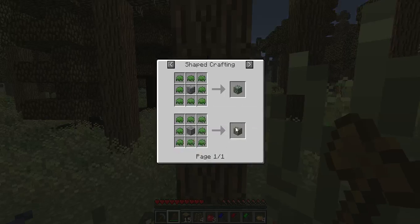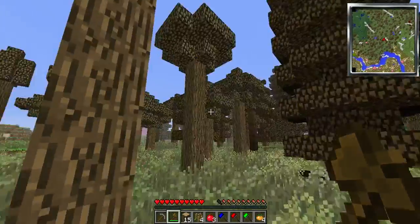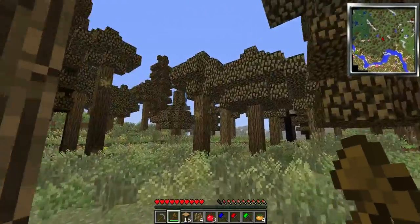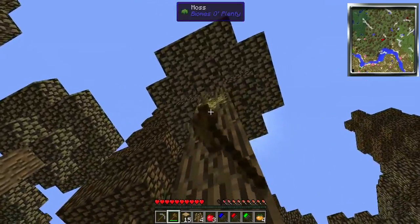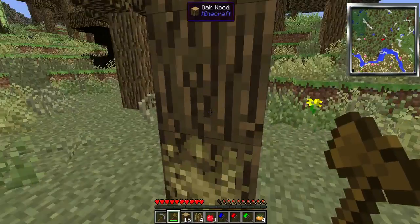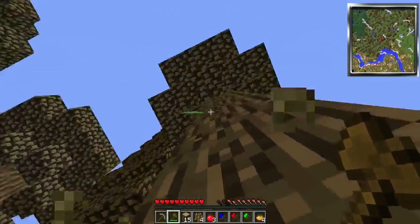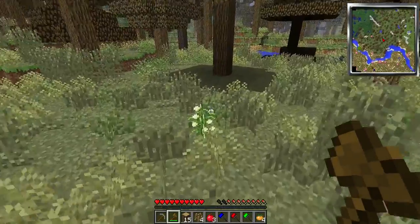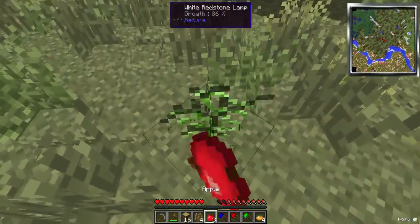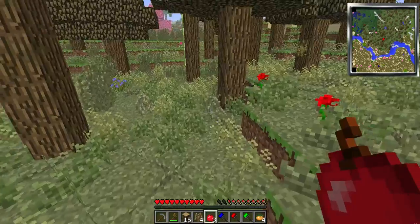Oh, what can I do with moss? I can use it on cobblestone to make moss stone, which then, using Tinkers' Construct, I can use to make my tool automatically regenerate health. There's gonna be a lot of moss. Cotton — yes, I want to have cotton. It's convenient. It allows you to make string, wool, everything you need. You're gonna want this for the statues mod.